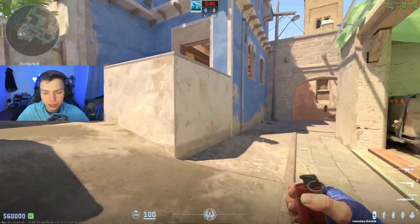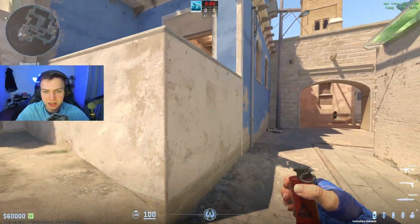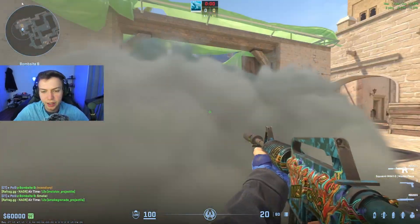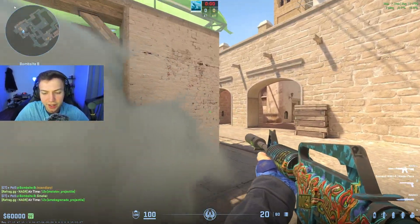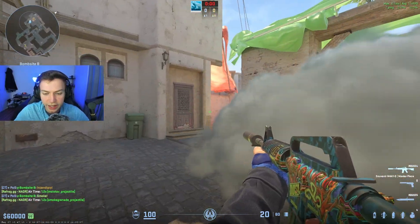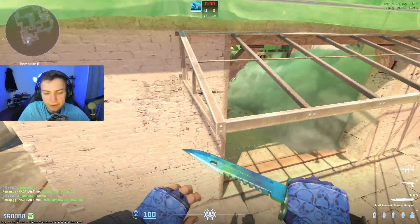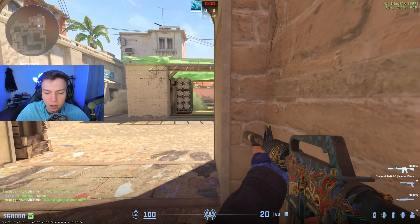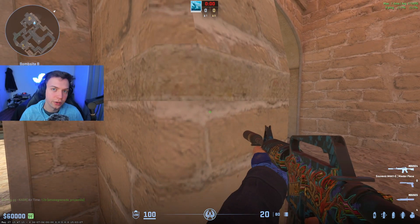The B player could have his own set of protocols. Let's say he's jump spotting, sees someone, drops a smoke on the balcony, throws a smoke back site, and just plays around the back area. The smoke gives him a wall and now he can fight with his cat player and hold B by himself. He's giving up the center of site, but that's okay — if his teammate has the pillar to play around, he doesn't really need to hard fight it if the cat player is playing cat correctly.